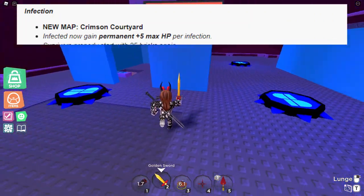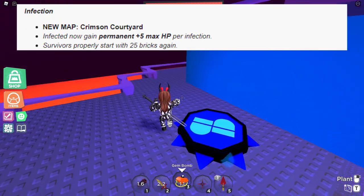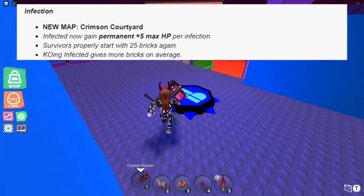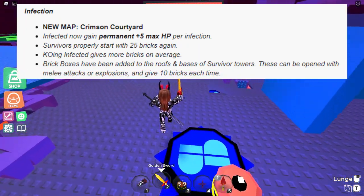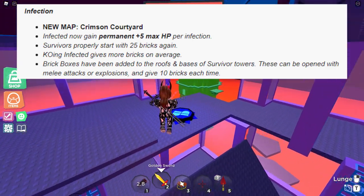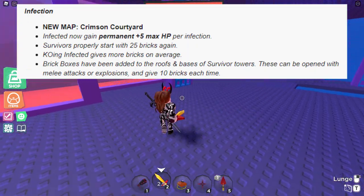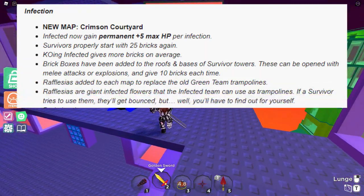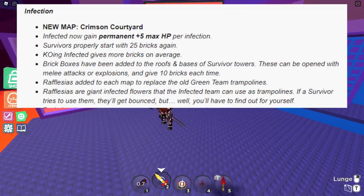This map is so good — castle-like theme with a color scheme of red. A lot of people have already started making fan art for it. Survivors start properly with 25 bricks again. Healing gives infected more bricks on average. Brick boxes have been added to the roof and spaces of survivor towers — these can be opened with melee attacks or explosions and give 10 bricks every time. These are like Roblox toy boxes — very neat, with around a 20-second respawn. I don't want this to be abused though. If Super Doomspire got toys, just take all my money.